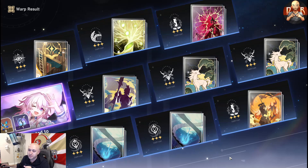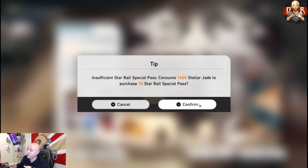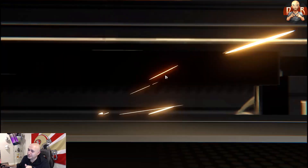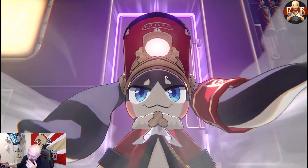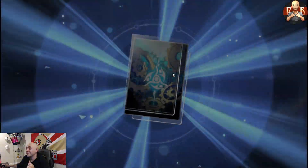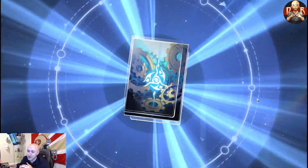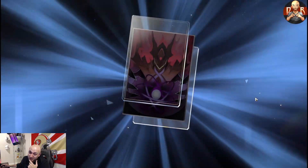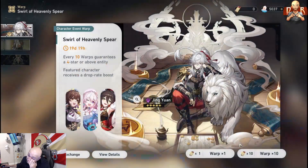This feels like the warm-up one, and yeah, this is a crappy one — bad pull there. It's a lot of stellar jades for a free-to-play, it really is, a lot to absorb. Come on, just give me what I'm looking for. I can swallow not getting Jingyuan, but I don't want to just get all March 7s. That's exactly what the game has in store — second March 7. Such bad pulls, oh my goodness.